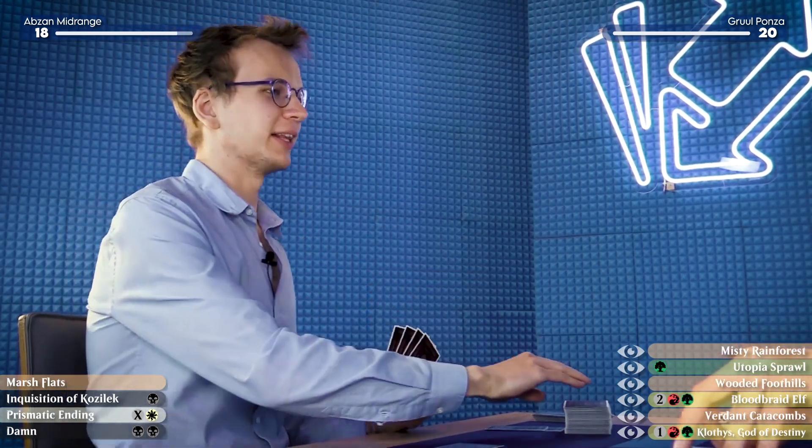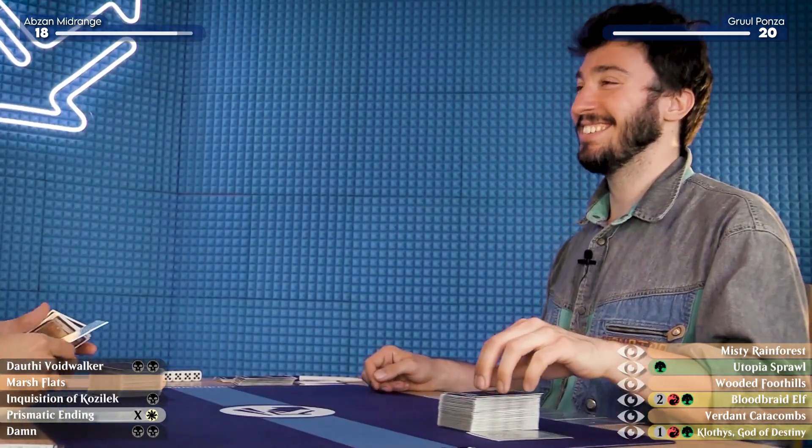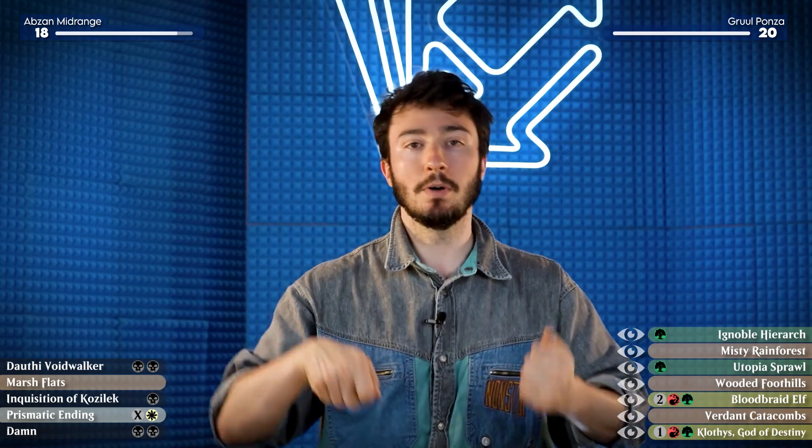During your upkeep, I would like to draw. I will draw. I'm going to play the Utopia Sprawl over the Ignoble Hierarch because although both get hit by Prismatic Ending, he's definitely bringing in Fatal Pushes post-board and that can only hit the Hierarch. So it gives us more chance of untapping and then casting Clothis.